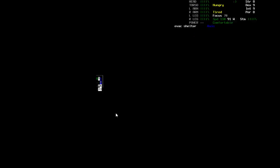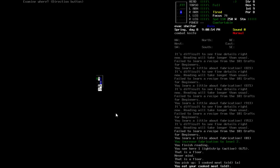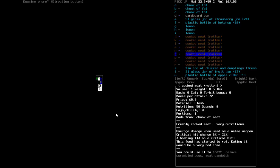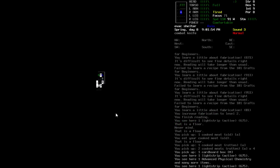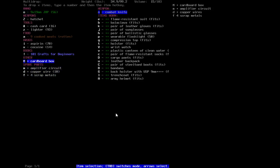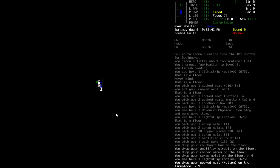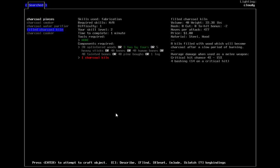We might as well eat. All of our cooked meat has gone rotten except for this one. You know the drill — we're gonna throw that in the fire. I also put my extra sewing kits and stuff in there. There's still some garbage here. I didn't mean to put that in the pile. All the cooked meat can go in there. I believe I can make a charcoal kiln — yes, but I need a recipe for it.